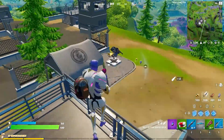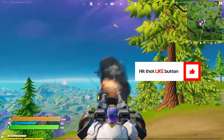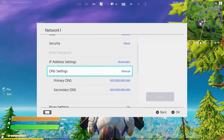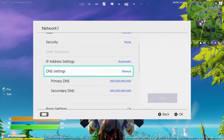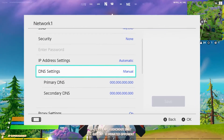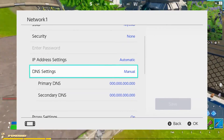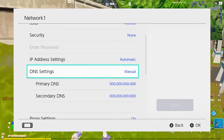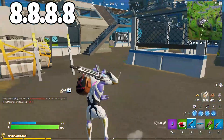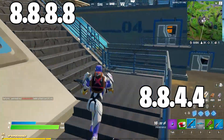One more solution is that you can manually enter your DNS server. Go to Settings on the home menu of your Nintendo Switch console, select Internet, then go to Internet Settings. Find your registered network, click on Change Settings, scroll down to select DNS, and choose Manual. Enter the primary DNS as 8.8.8.8 and the secondary DNS as 8.8.4.4.